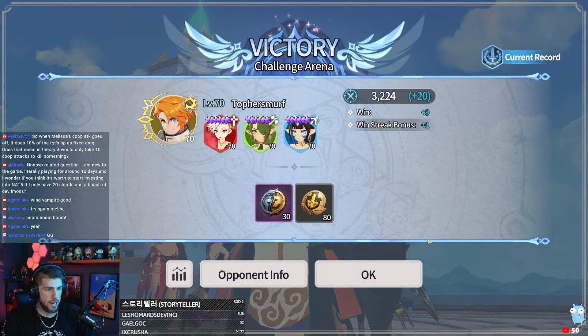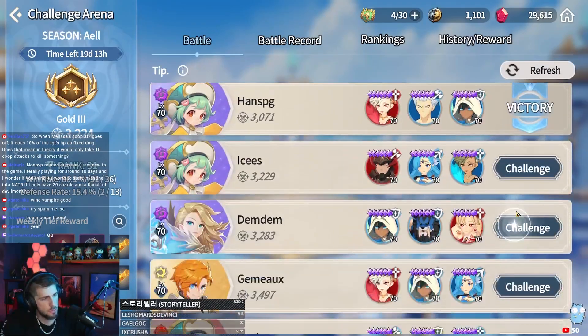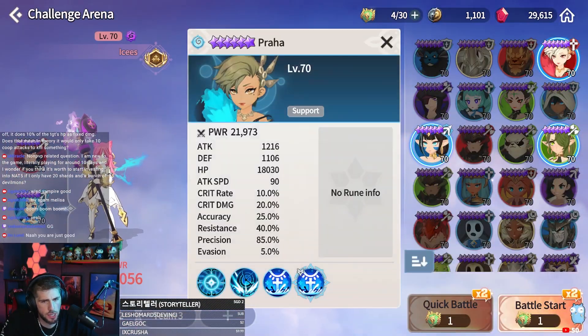Both Melissa and Sabrina are A11 at the moment — can you imagine being A15? Prahas are kind of tricky sometimes.